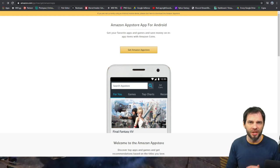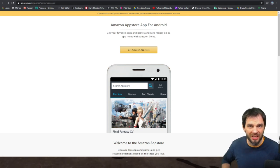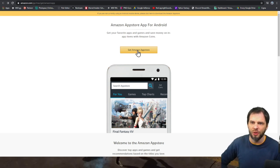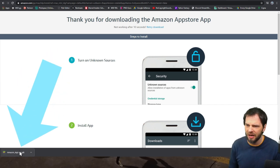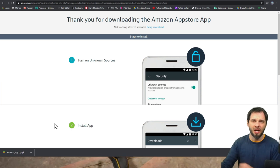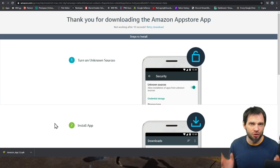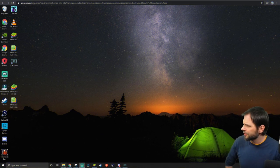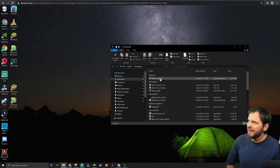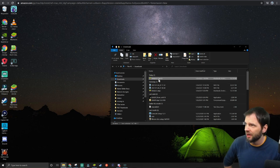Click the link in the description — it will bring you to the site where you click 'Get Amazon App Store.' You'll get a download in the bottom corner of your browser, just like any other download. What you're downloading is what's called an APK file. It should land in your Windows Downloads folder.